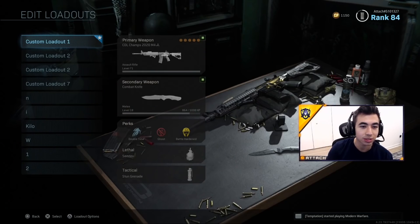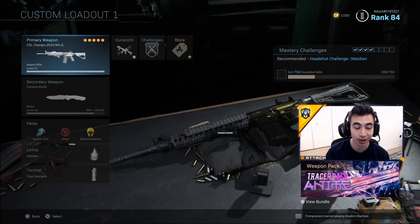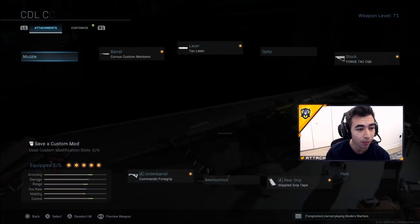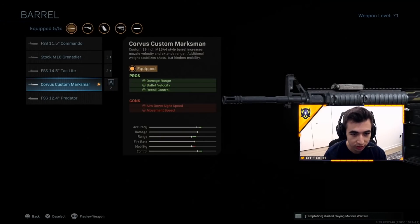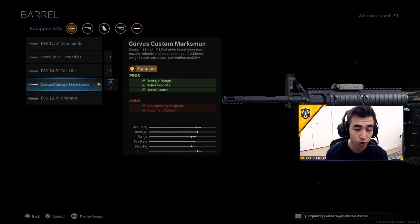For my M4 class setup, I'm using the CDL 2020 Champs M4. This will change the actual iron sight on the M4 — I like this one a lot better, that's why I'm using this version. I think it got released in Season 4, but I really do like the iron sight; you guys will see it in-game. Here are my attachments. Corvus — pretty much the same thing as the stock M16 barrel — we use it for the damage range, bullet velocity, and recoil control.